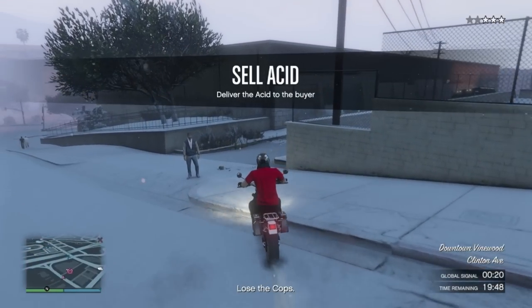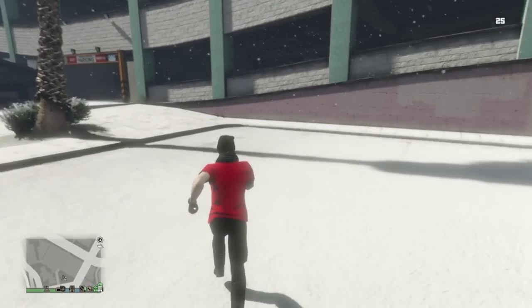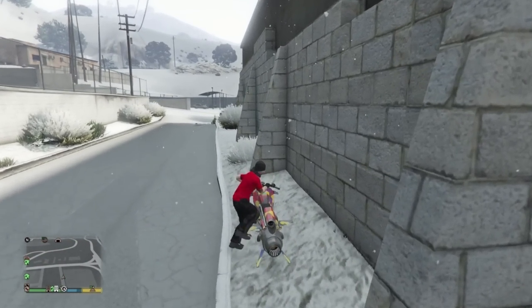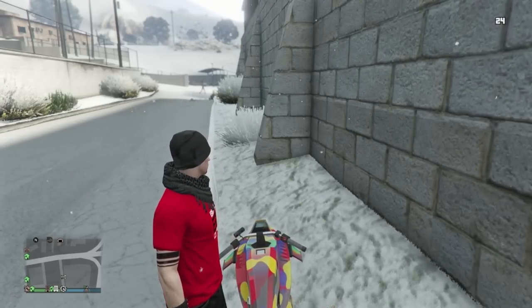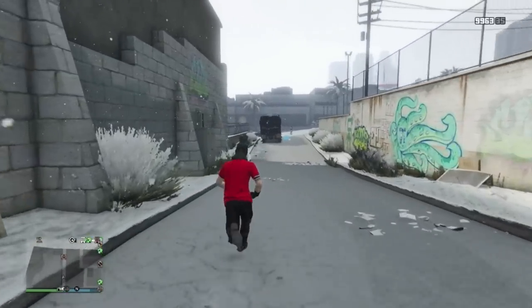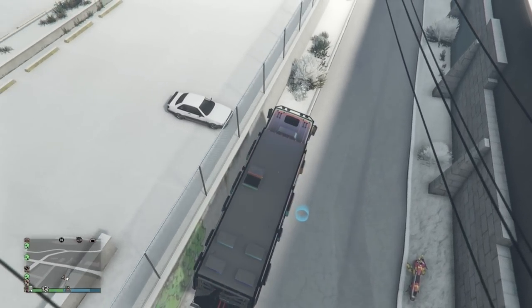But what you really came for is seeing how I sold my Acid Lab in just 30 seconds. Just bear in mind that this approach is not ideal when generally selling, as it relies heavily on RNG, but it shows that this method can be done. I threw a sticky down at the Strawberry parking lot location, then parked my Oppressor in this alleyway, and then went to remote functions to turn my engine on. I then called in my Acid Lab, which would spawn behind me, and parked it here.